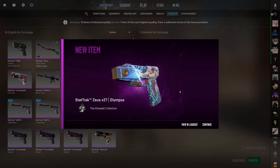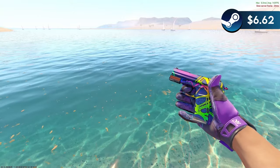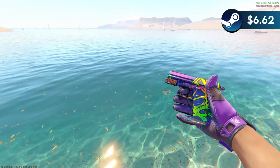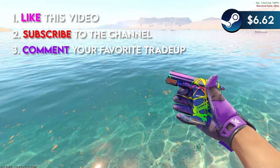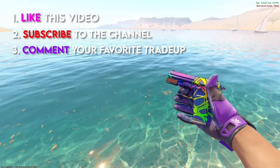I'm giving away this StatTrak Factory New P2000 Acid Etched. To enter the giveaway, like this video, subscribe to the channel, and comment your favorite trade-up I show today. Plus, make sure you have your Steam trade link in your YouTube bio.